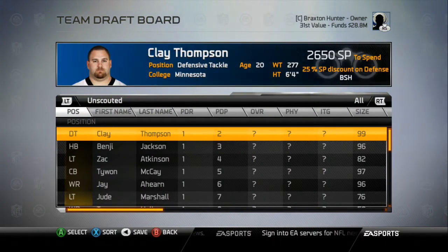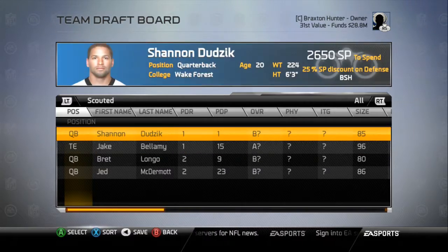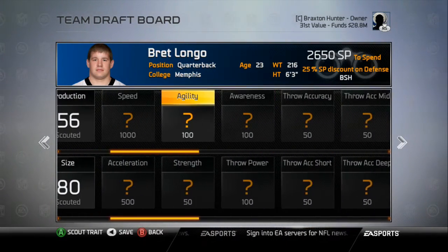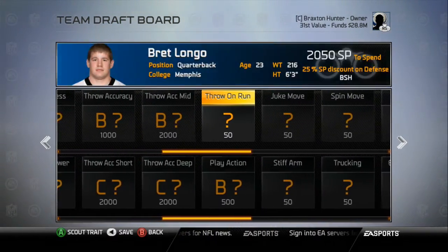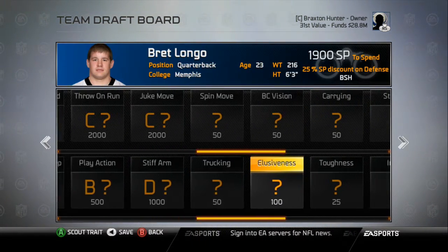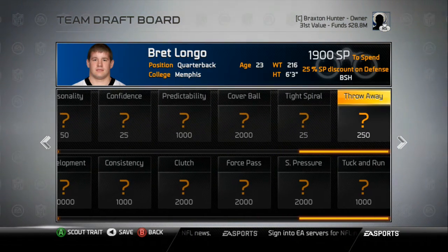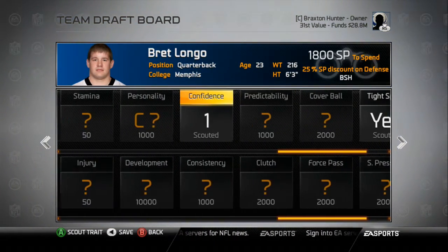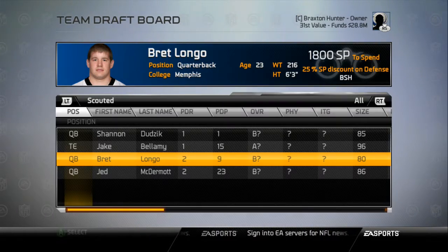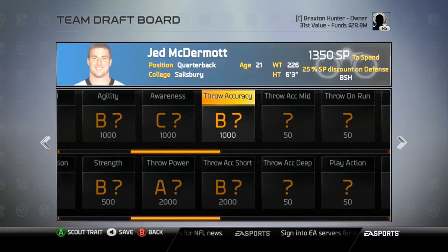We're going to scout some new players this week. Since our running back situation isn't the greatest either, I might go after a running back, but I definitely want to be scouting all three of our quarterback prospects. Starting with Brett Longo, the six-foot-three quarterback from Memphis — I want to get a lot of the letter grades unlocked before the draft. I want to see their confidence and personality, because a quarterback's personality leads to jersey sales.